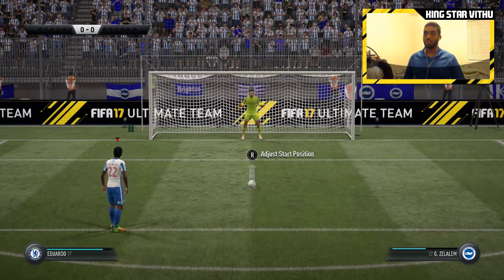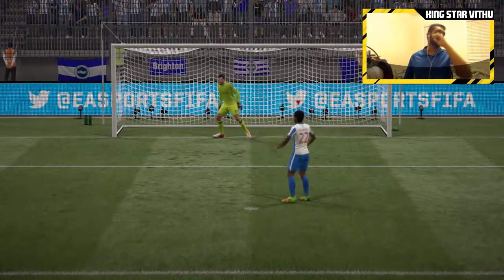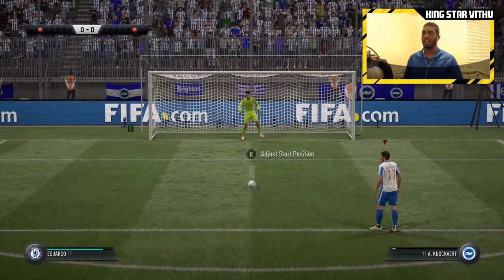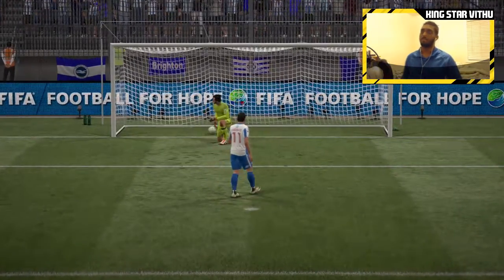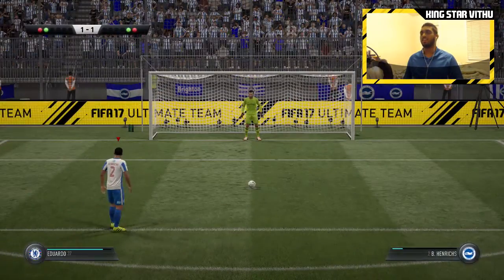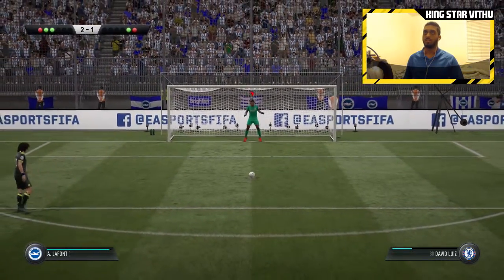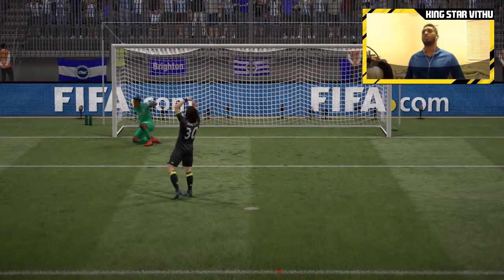We're going first in the penalty shootout. I chose Zelilum to take the first penalty kick — he converts. Hazard is up for them — and we saved Hazard's shot! It's all level. Anthony Narca converts his penalty. Cesc Fabregas is next — oh wow, it hits off the post and goes in. Benjamin Henricks with his penalty shot and he converts it as well. David Luiz is third up for them — and we saved David Luiz's penalty too!